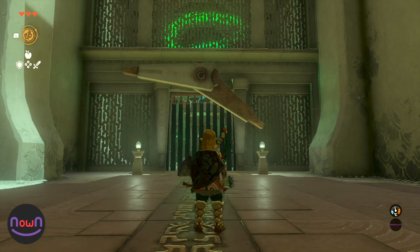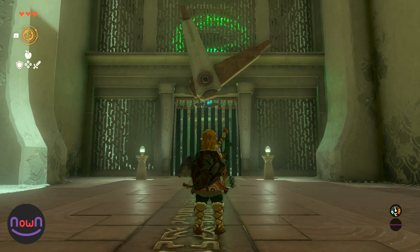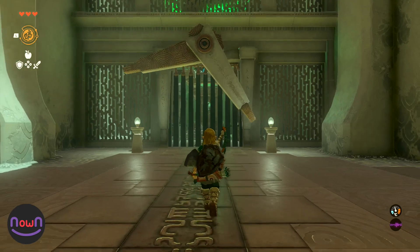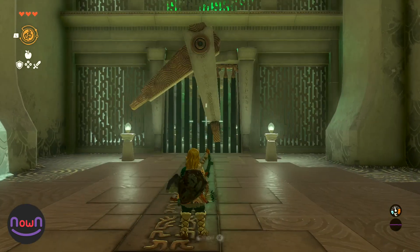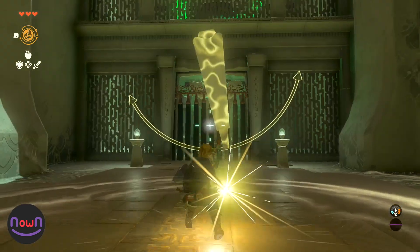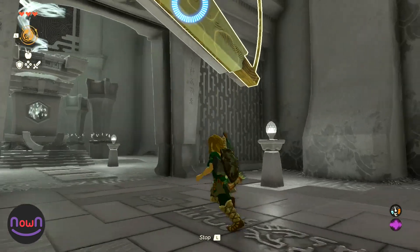Next we have the final obstacle, which is a strange clock blocking a door. You'll notice the door lowers every time the hands of the clock pass each other. Using Recall, you must align the two hands by stopping time when they are aligned. It can be tricky. The best way is to wait until the big hand is over the little hand and then enable Recall on the hands.